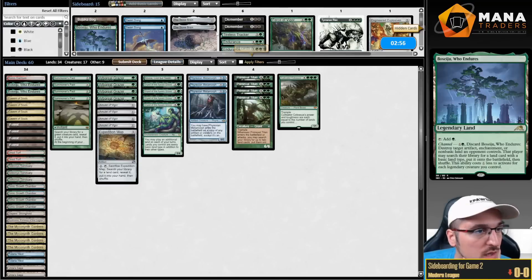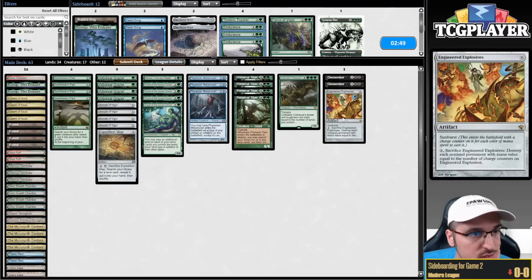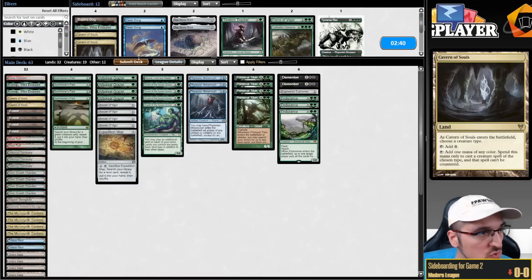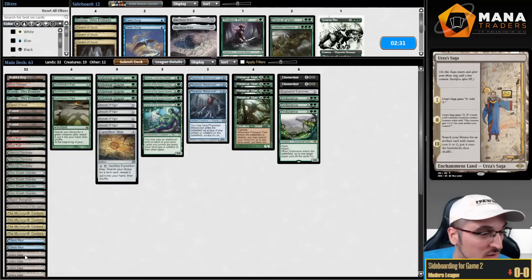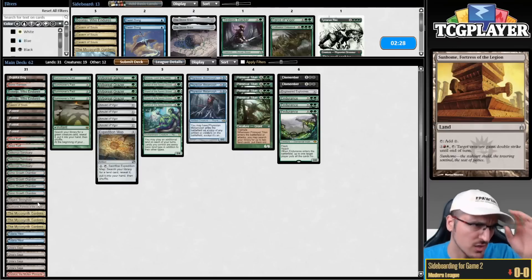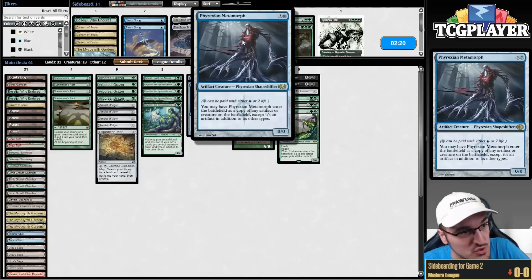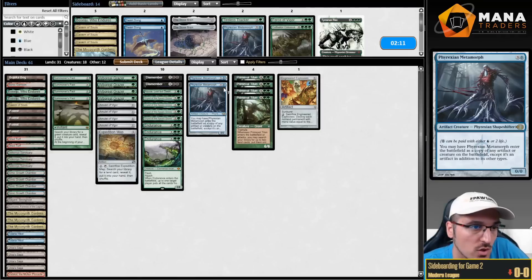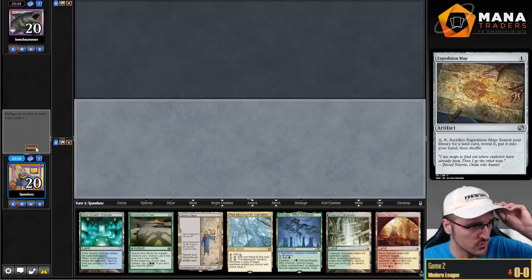We like Dismember, Engineered Explosives, and Endurance. Metamorph is actually kind of interesting. I don't think I like Cultivator. I can cut a couple of Cavern of Souls and I think I like Bujuka Bog. I think I can cut one more Cavern, and could cut a Gardens or a Saga — I think I'm going to cut Gardens. Dryad's fine. Metamorph seems okay — maybe Metamorph is just great. But my opponent is going to have Fatal Pushes, so I'd rather just not have Metamorph. The hand looks pretty good. I think I'm going to go turn one Gardens as opposed to turn one Saga, because I don't really have any rush.